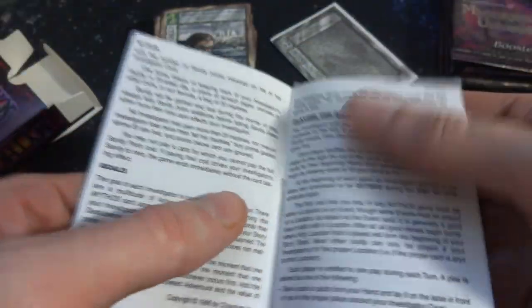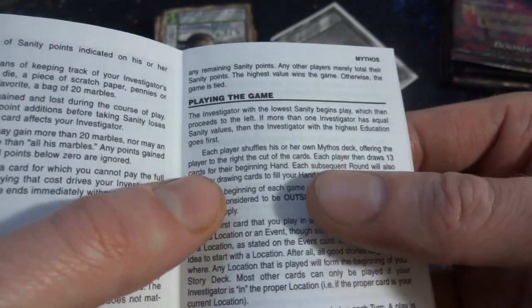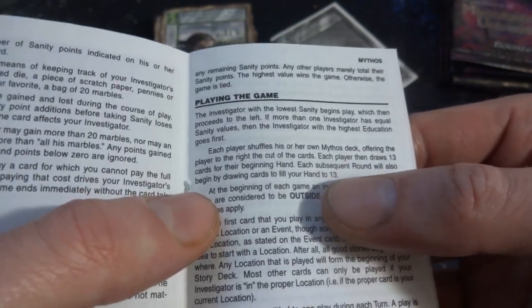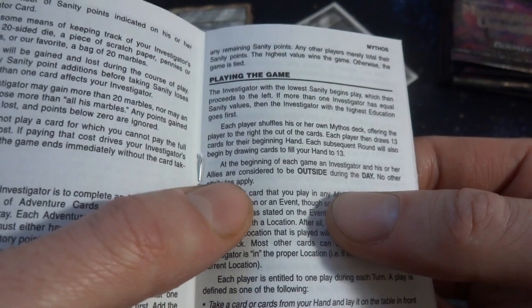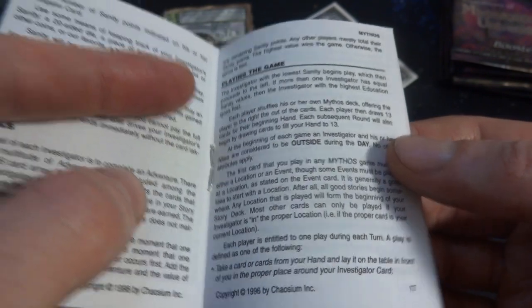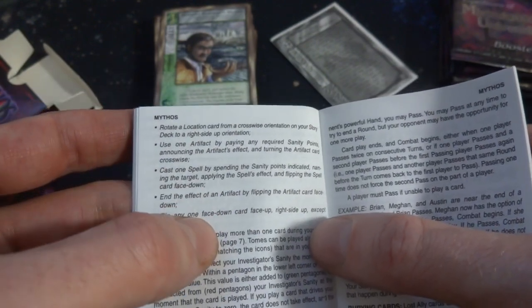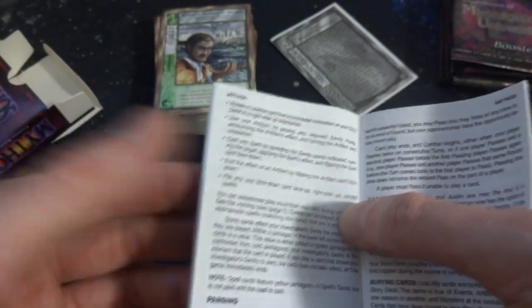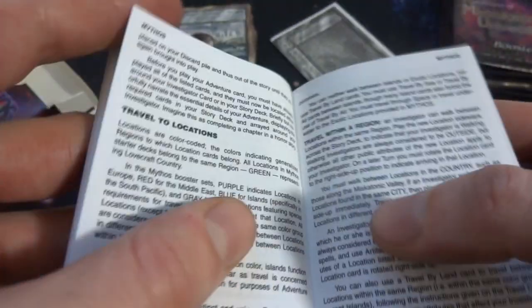Whenever you're ready to start playing the game, you can play it, and each of you definitely need your own deck. Playing the game — each player shuffles his own mythos deck, offering the player to the right to cut the cards. Each player then draws 13 cards as the beginning hand. Each sequential round will also begin — draw cards, fill up your hand to 13. Investigator and his or her allies consider to be outside during the day. So you got one play per turn. Not sure what the win condition of this game is.